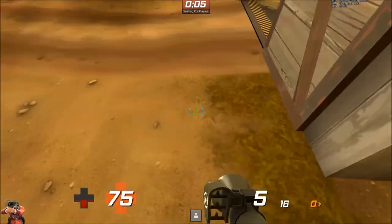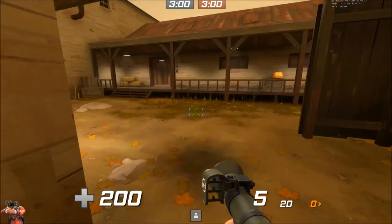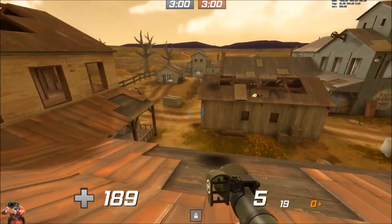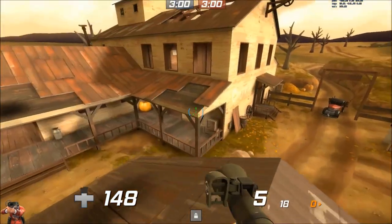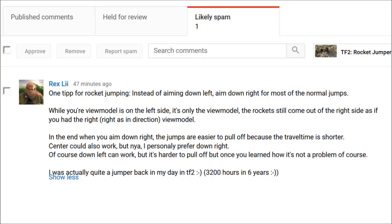Let's look at this example from Rex Lee. He says: 'One tip for rocket jumping — instead of aiming down left, aim down right for most of the normal jumps. When your view model is on the left side, it's only the view model. The rockets still come out of the right side, as if you had the right-handed view model.' He goes on to say that aiming down right makes jumps easier because the travel time is shorter. Center should also work, but he personally prefers down right. Down left can work, but it's harder to pull off.